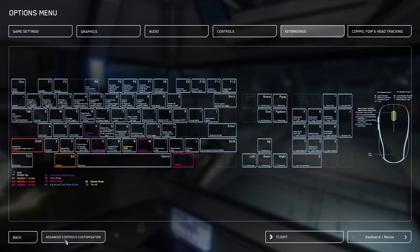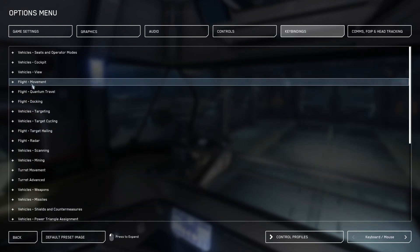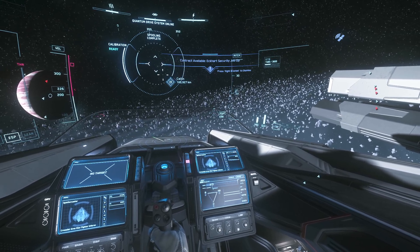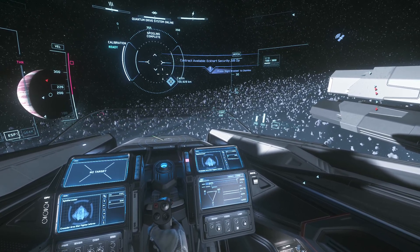Let's take a quick look again: Keybindings, Advanced Controls Customization, Flight Movement, Cycle Mouse Mode: V-Joy / Relative — set that to Caps Lock, and hopefully it will help you like it has helped me. Have a nice day.